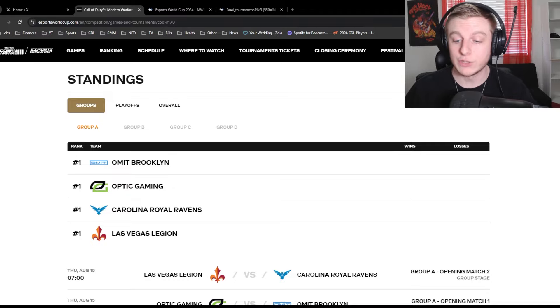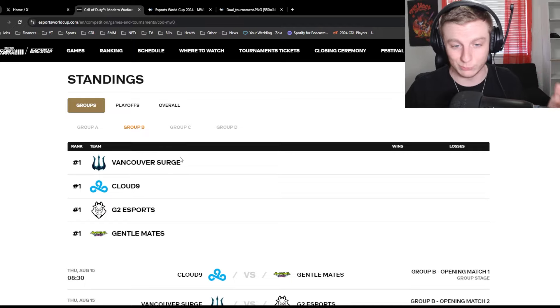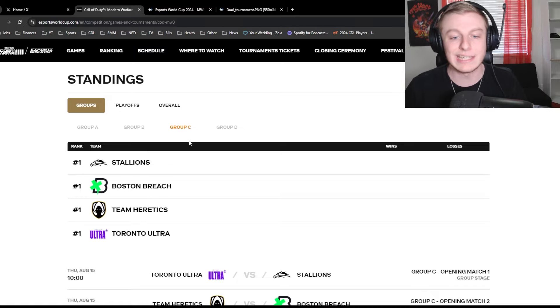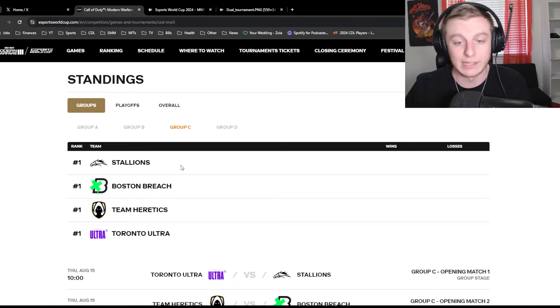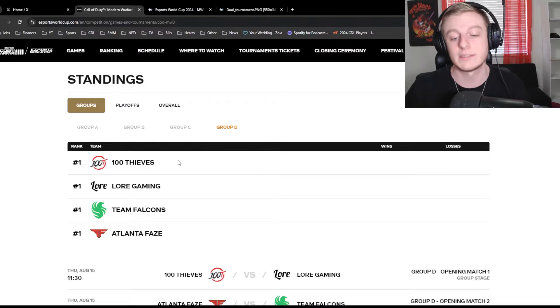Here are the groups: Group A is Omit, Optic, Carolina Ravens, and Las Vegas Legion. Group B is Vancouver Surge (recently rebranded), Cloud Nine (New York Subliners), G2 (Minnesota Rocker), and Gentle Mates, which is Vance's team. Group C is the Stallions (aka Faze Black), Boston Breach, Team Heretics (Miami Heretics), and the Toronto Ultra.